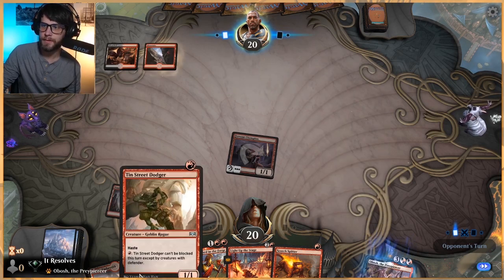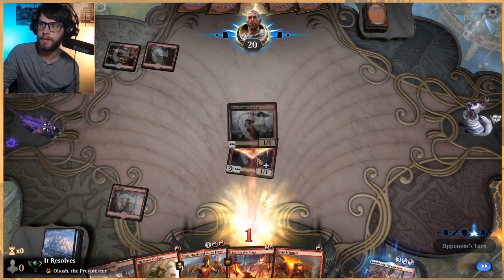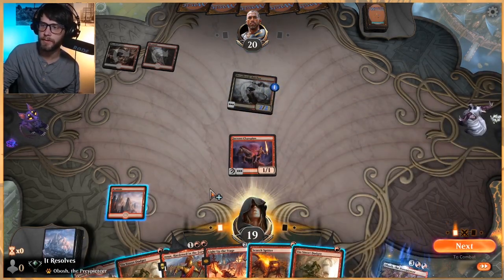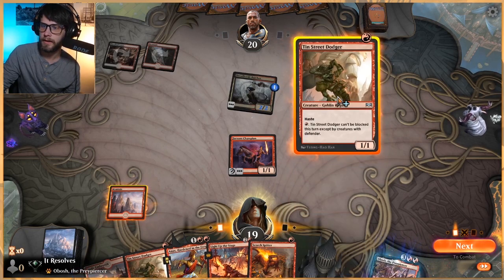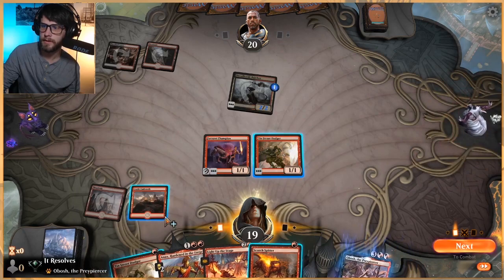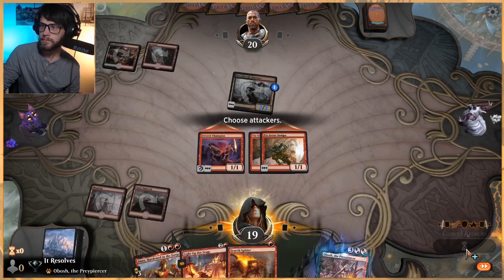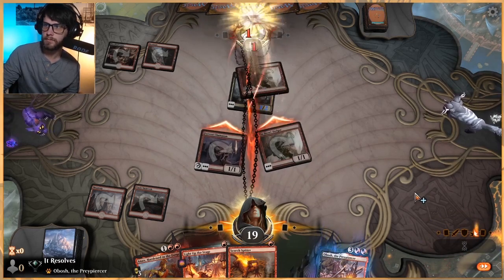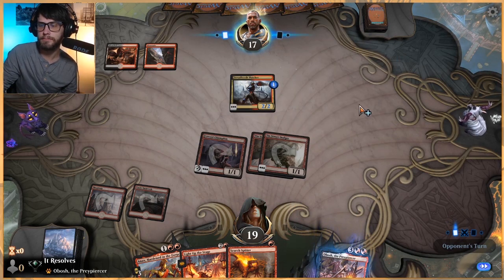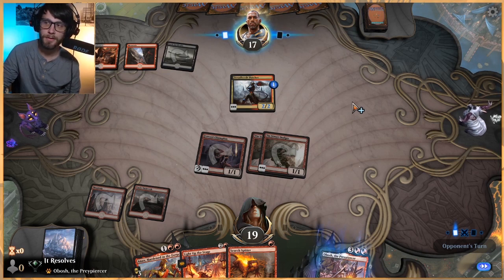Let's get Fervent Champion down and let's get a swing in. Definitely right to go Fervent Champion over Street Dodger there, though they both have haste. This pumps — if we do draw another one, they pump each other up, so there's a lot more usefulness out of that. I think we're just gonna go for it. This is gonna be a problem, obviously — we have to figure that one out, but we're the aggressive deck so we're just gonna go for it.